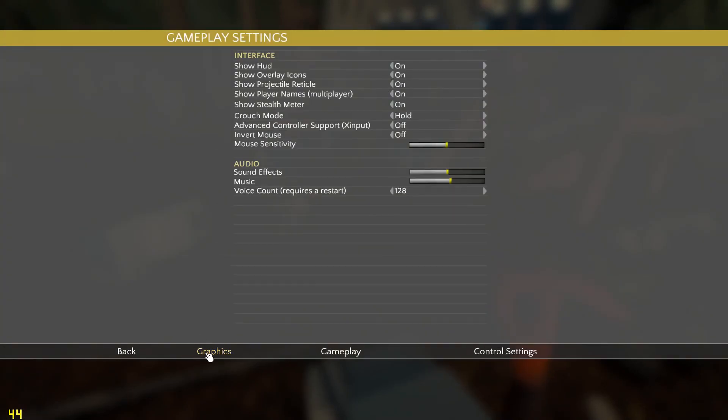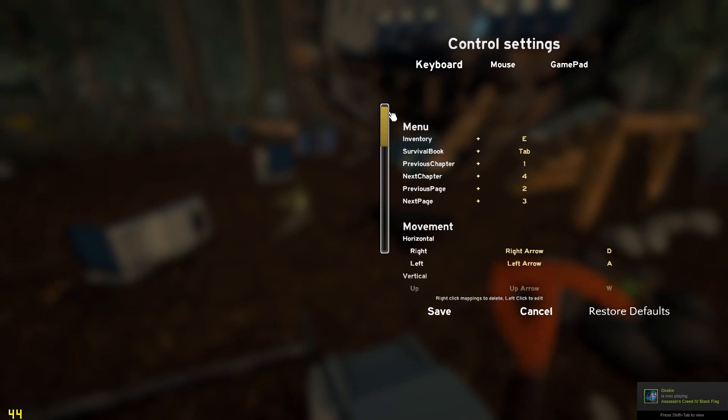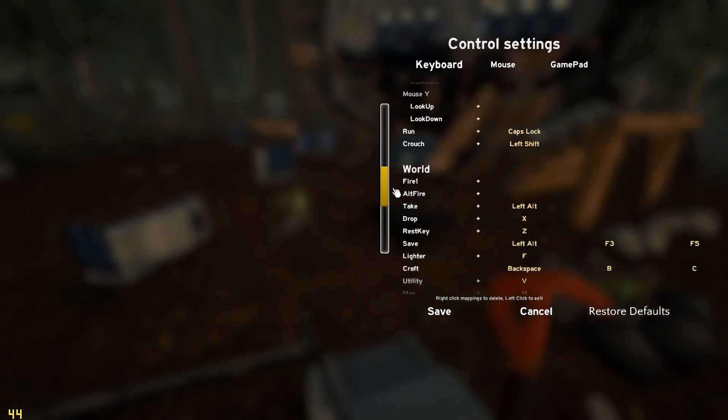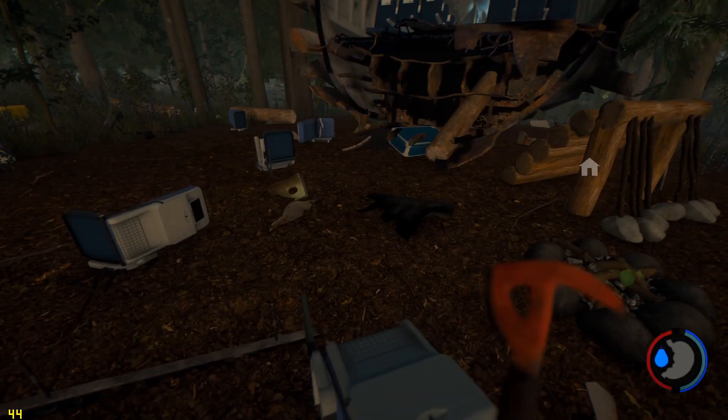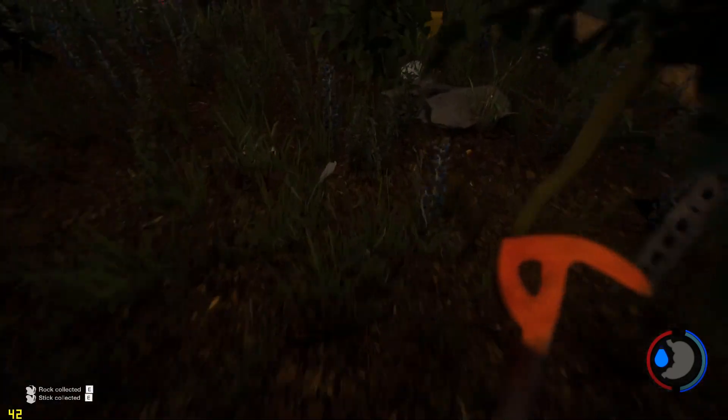Let me check mine — mine is probably different from yours. Controls. Drop. Mine is X. Mine is G. You drop with G because you're a G. I press G.